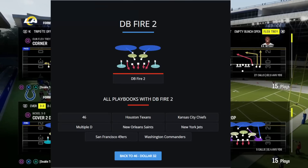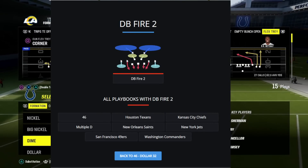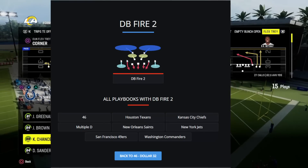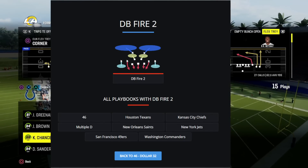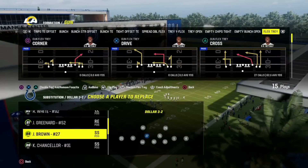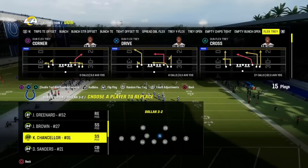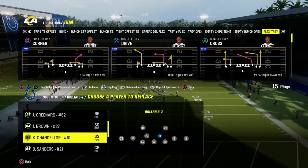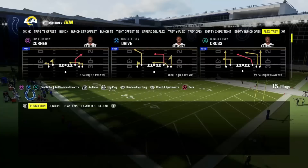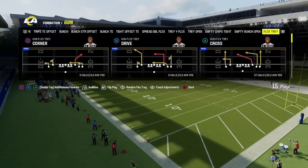Number two on this list is the infamous Dollar 3-2 — or 2-3, however they want to call it in this game. This is another formation where you're going to be able to substitute safeties into the middle linebacker position, making it an 8-3 formation just like the Nickel 3-3. One thing to note though: in Dollar you are more susceptible to getting beat by the run. The best play in this one is going to be DB Fire Two.